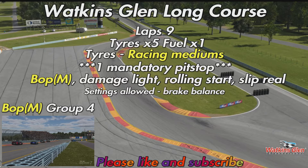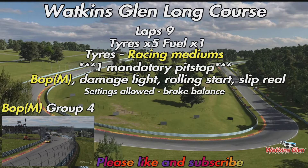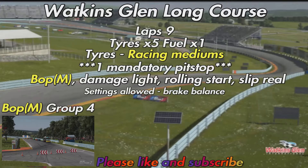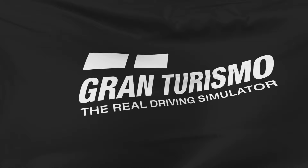The settings are a little bit different to what we normally do. Normally this would be a fuel saver in Group 4 around Watkins Glen, but these are familiar settings — pretty much the same as we had at Autopolis. We've got 9 laps, tyre wear times 5, fuel times 1, just racing medium tyres available, a mandatory pit stop, and only brake balance is adjustable — no full setup options like we had at Autopolis.